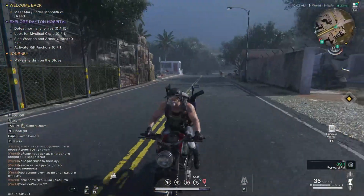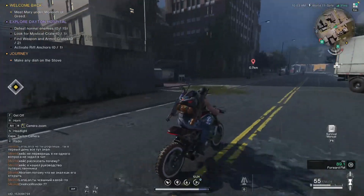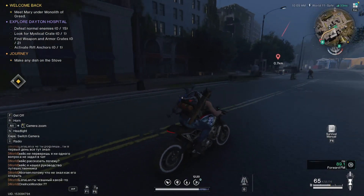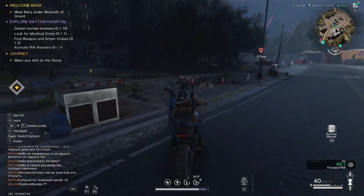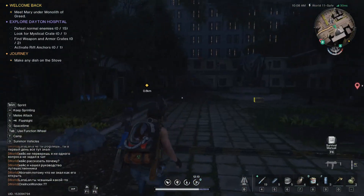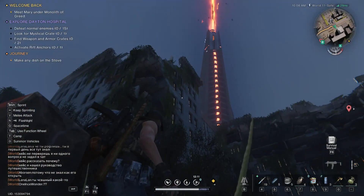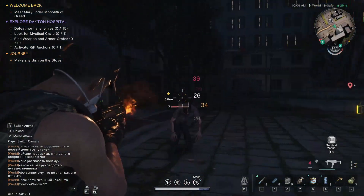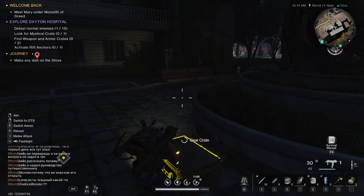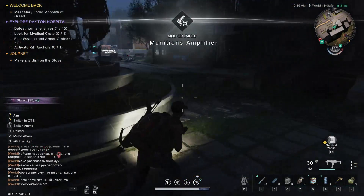I'm driving into the hospital area now. I'm going to turn left and get off my motorbike here, where this statue is and this building that is shaped like this. Behind the main statue here is where you will find the gear crate. Nice and easy for that one.